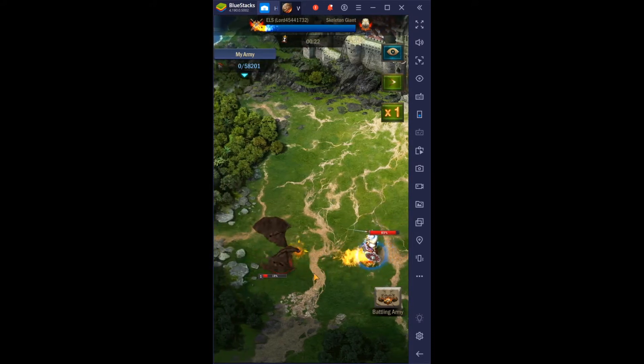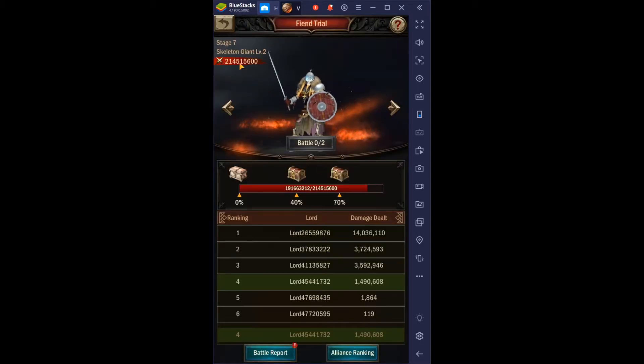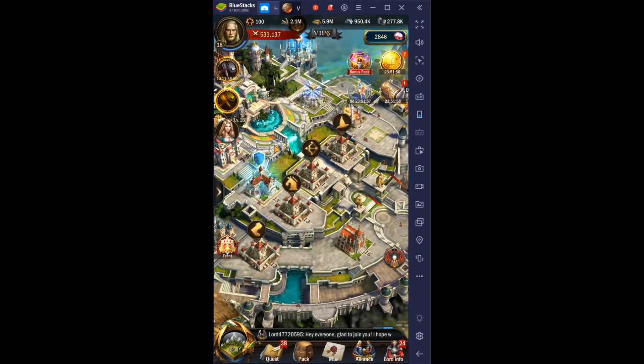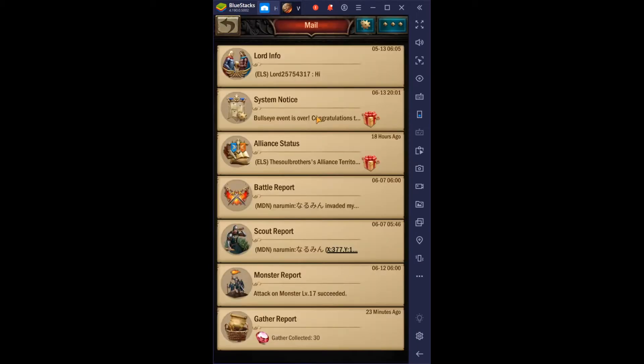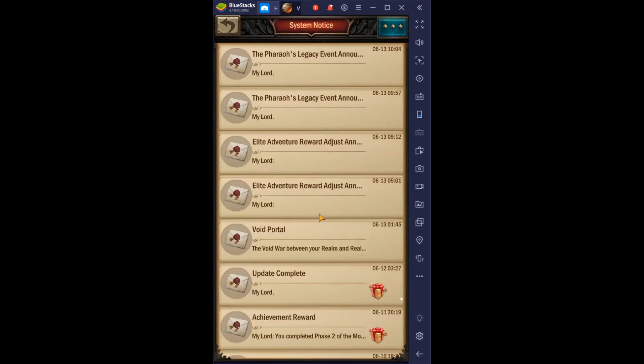We'll go ahead and speed up with our castle. Let's go in the mailbox very quickly here, and we are going to get rid of all these. This is just a lucky thing which we don't need.